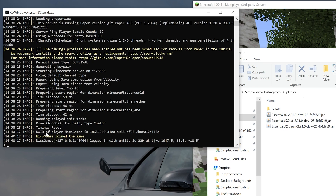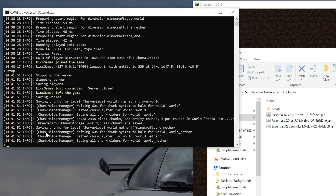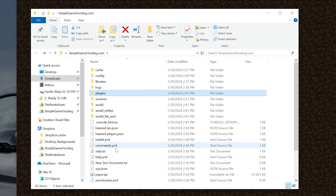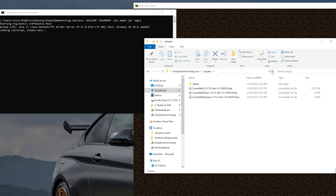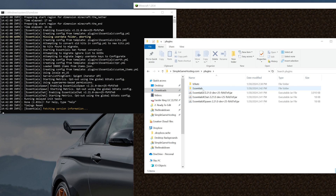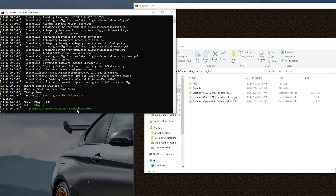You will need to stop and restart the server for plugins to activate. To properly stop a Minecraft server, always type stop in the console and hit Enter — it will close the server and make sure everything is saved. Then press any key to continue. When you start the server again, the plugins will activate and generate some folders. We can verify by typing plugins in the console — hit Enter and you'll see all three plugins are green, meaning they're working.